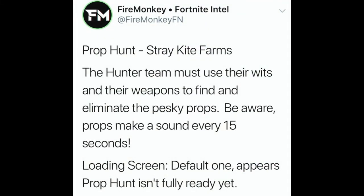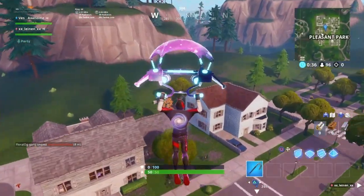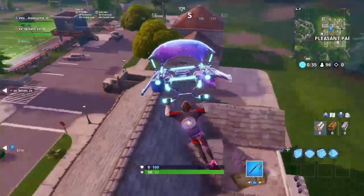Let's get into what FireMonkey said on Twitter. He tweeted: 'Prop Hunt — Stray Kite Farms. The hunter team must use their wits and their weapons to find and eliminate the pesky props. Be aware — props make a sound every 15 seconds. Loading screen default one appears. Prop Hunt isn't fully ready yet.'